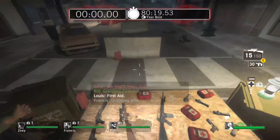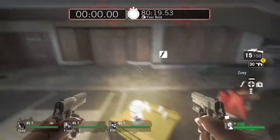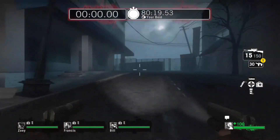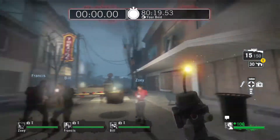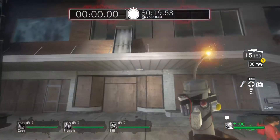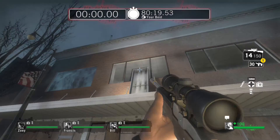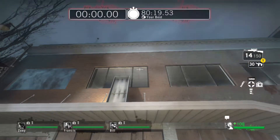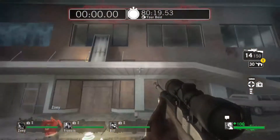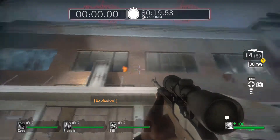Alright, here we are. There are three different glitches — well, four or five. Whichever one you pick. Basically, there's one where you throw a pipe bomb. I don't call it a glitch, it's more of a trick. You throw a pipe bomb in this window right here, whichever one. You throw it up there and just wait for a chair to come out.